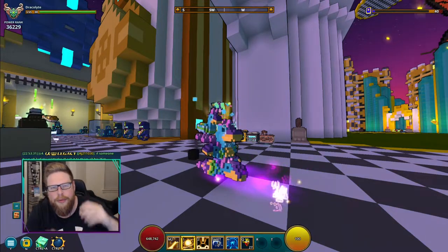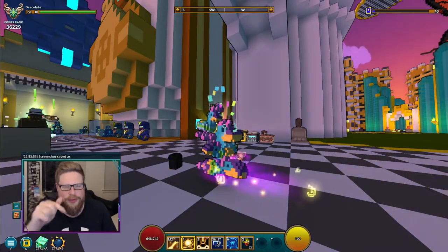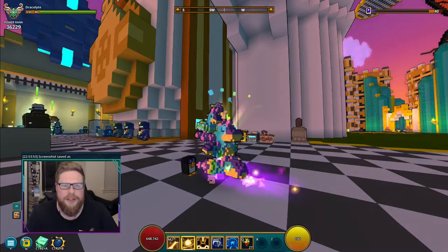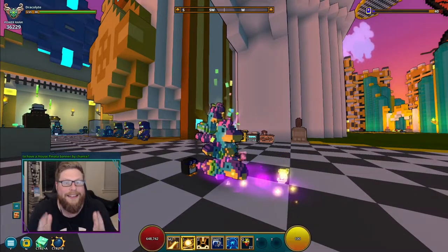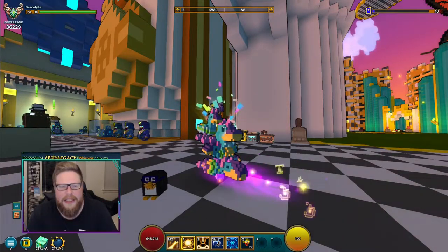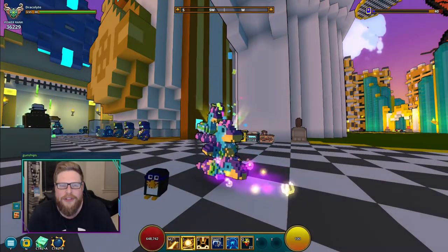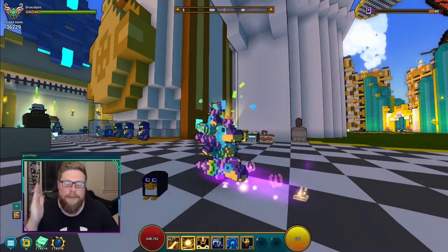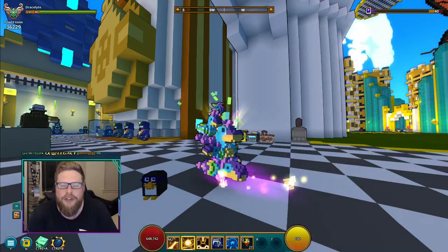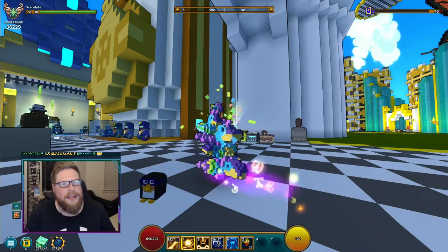Go to the description, find the Discord link, and post your picture in the transmog competition channel. You can scroll down to find it and see other people's entries for inspiration. This is week six, so you can check out all the previous videos too. We'll pick a winner on PC, so make sure you play on PC since I need to send the 100,000 flux to you there. Thank you so much for watching — I'm looking forward to seeing all your pictures on Discord. See you in the next one, bye!